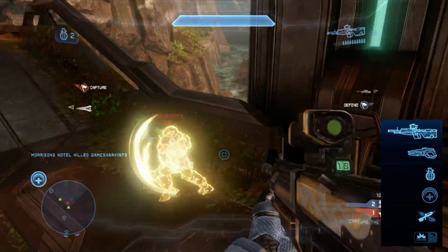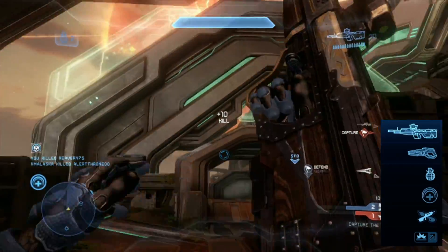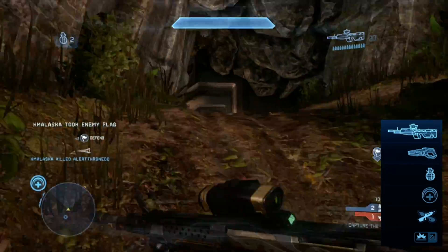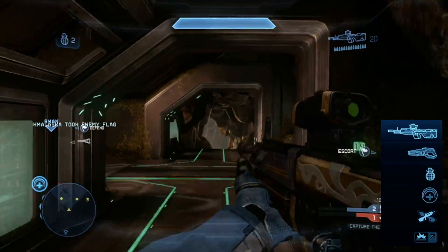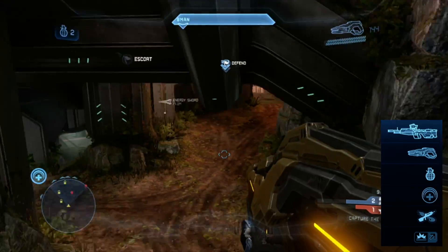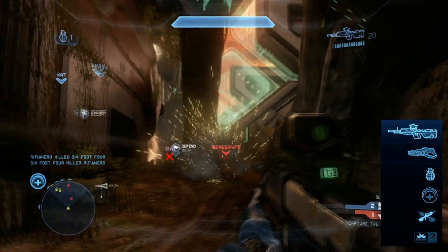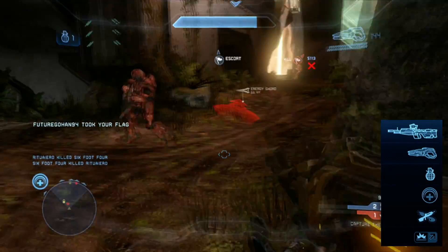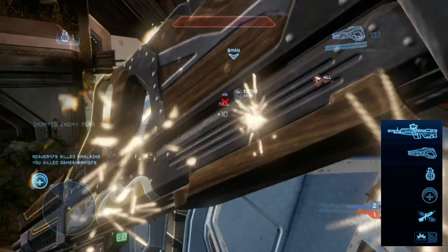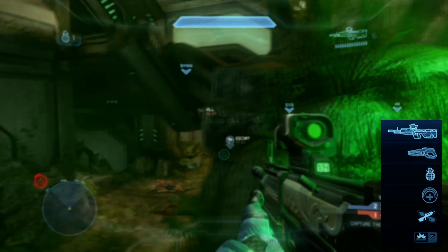Explosives also helps when I'm defending — standing in a hill, by a flag, or holding the oddball — because grenade spam I receive is diminished. Then I have regeneration field, which I really like in objective game types since everybody clusters around the objective. I can plant the field near the flag or hill and my team can use it to help hold and secure the objective. One person with a good regen field is a big boon to the team.